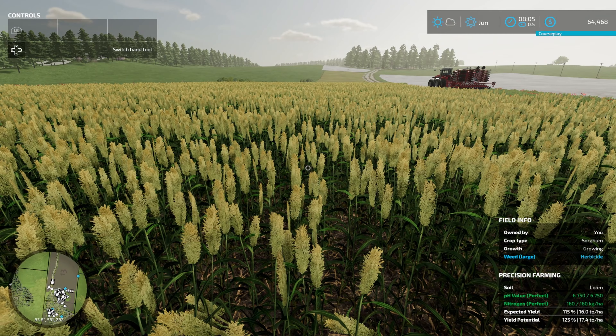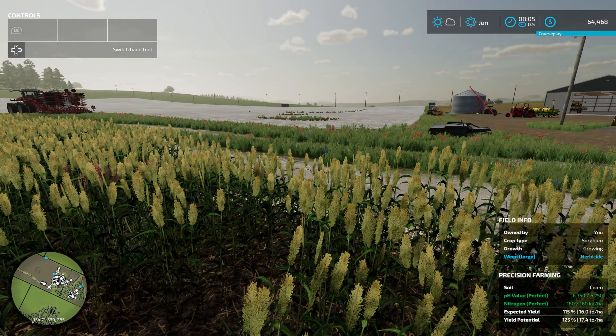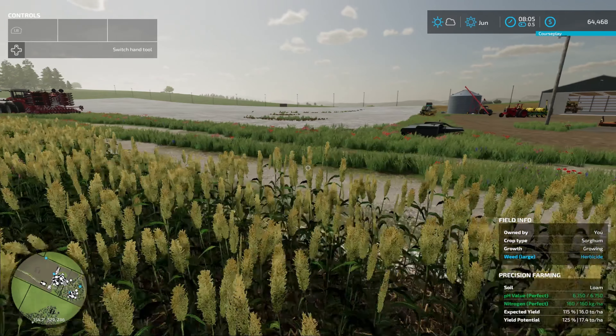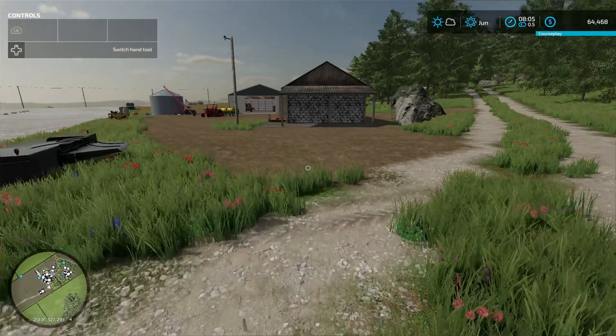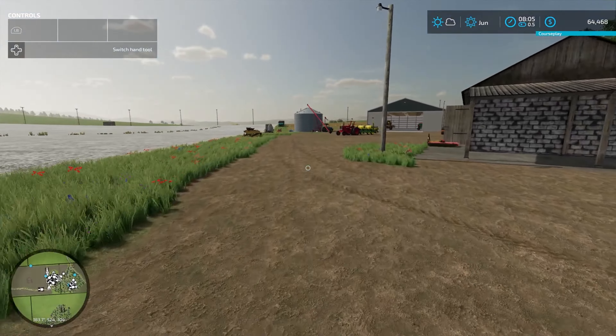We've got all kinds of things going on, like sorghum - this is going to be the crop for the pigs, so they'll be just good and fed. I did end up getting ten pigs, so our money is about six grand lower than what it was before we got those guys.